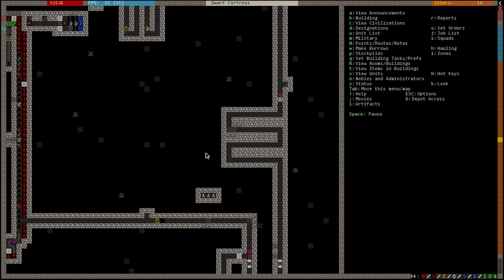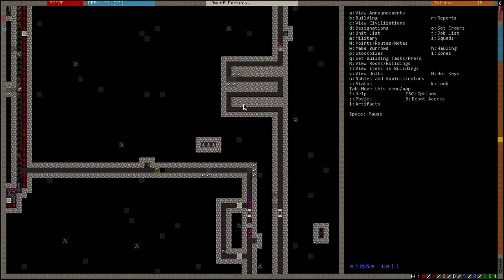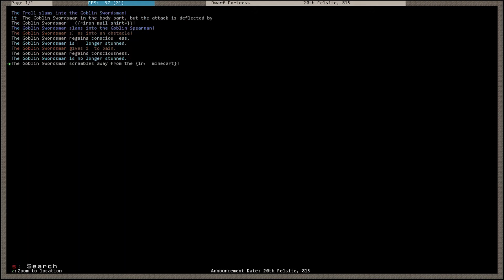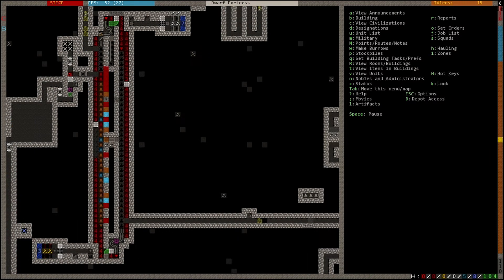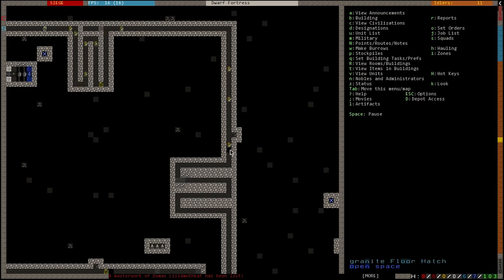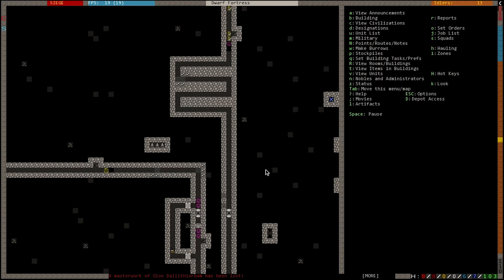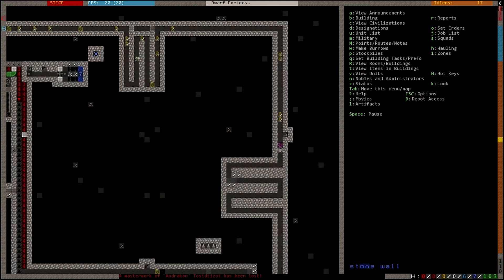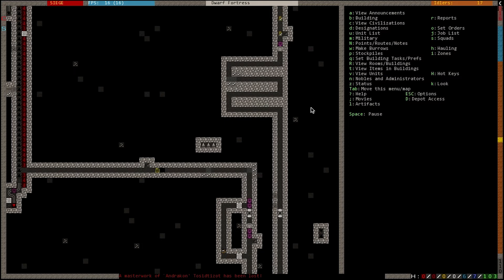If the worst case happens I can always seal up the fort using these two last-resort bridges and just wait until they go away — I don't expect to need that, but we'll see. The minecart looks like it freed up a little bit there — it's got some momentum again, but it's too little too late unfortunately. Up in the upper right, a troll is jammed up trying to go over that hatch and won't be able to. That hatch will just keep closing and reopening until I get that troll off the pressure plate.